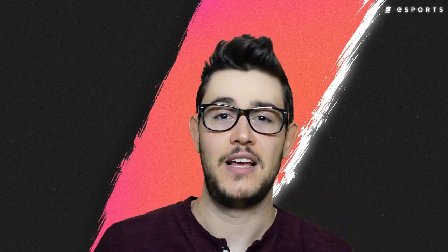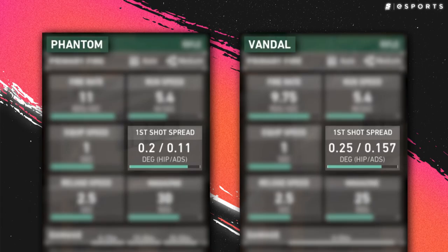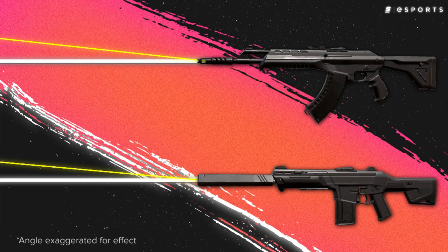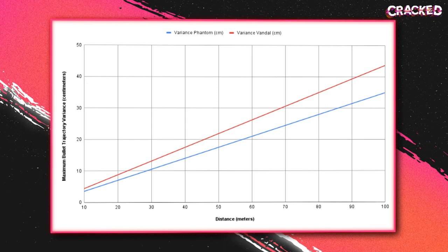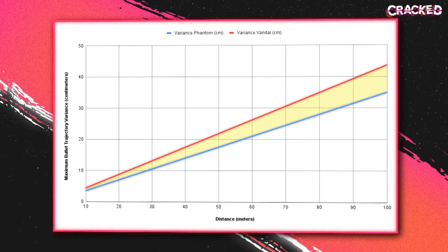We've heard what the pros have to say, but what about your everyday silver scrub? One thing worth touching on is the assumption that the Vandal is stronger at long range due to having no damage drop-off, because there's more at play here than just damage. When you look at the 0.2 and 0.25 degree first-bullet spread numbers, you can calculate the maximum spread on your first bullet over different distances for each gun. While the difference is relatively small initially, the further away your target is, the more pronounced the difference in first-shot accuracy, which leads to larger variance in shots landing — regardless of how good your aim is.